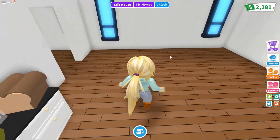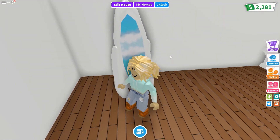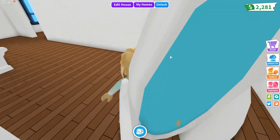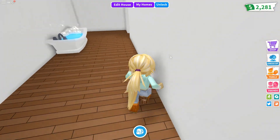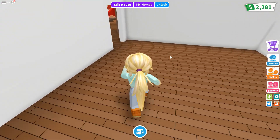The next room is the bathroom. There's a mirror and it kind of looks like an iceberg, there's a toilet and a bath. Okay, well that's all for downstairs so let's go upstairs now.